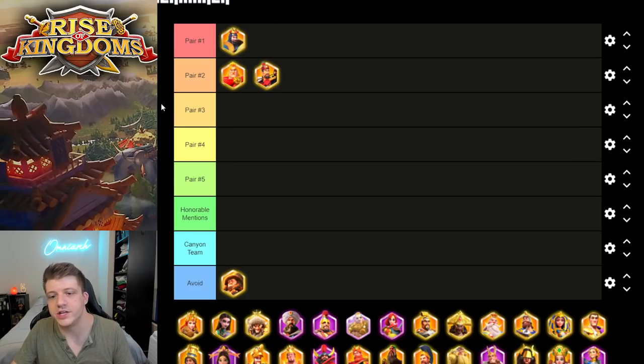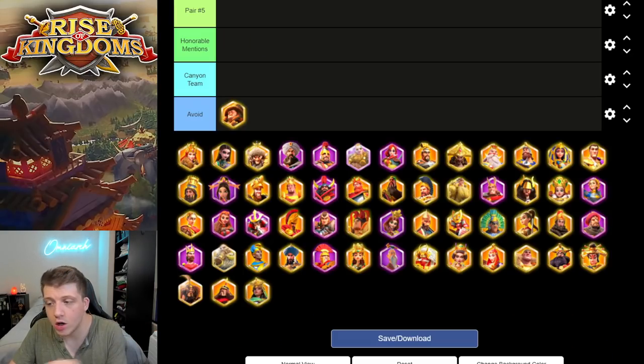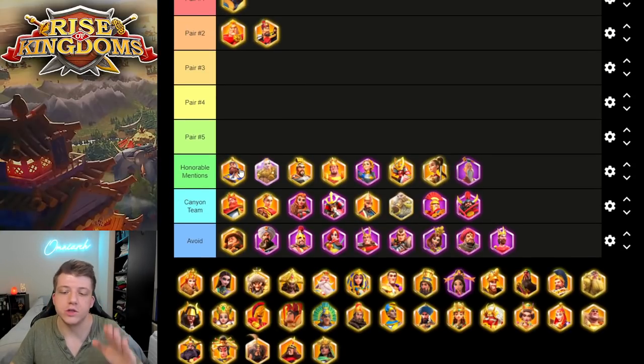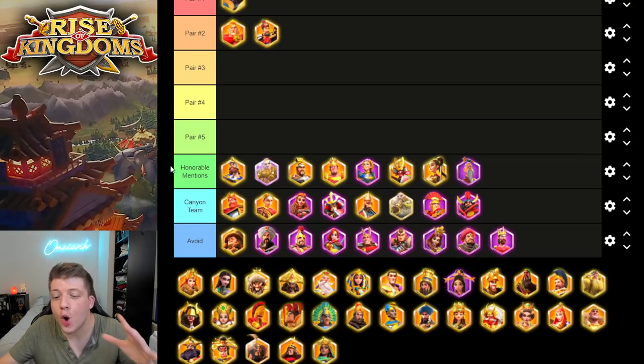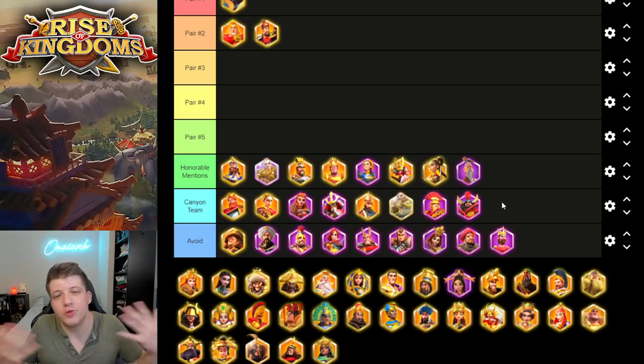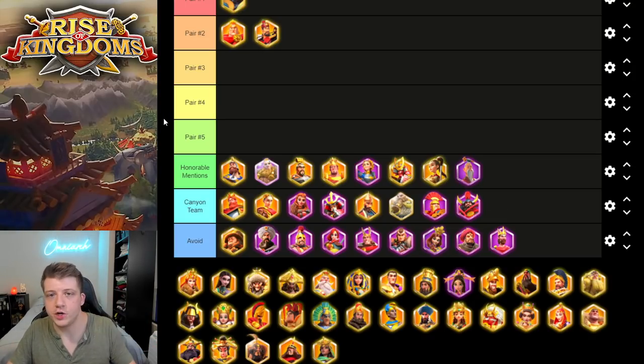While working on those three commanders, you'll also be getting a ton of other commanders from gold keys just by playing the game. The honorable mentions include Charles Martel — the most powerful gold key legendary commander in the game. After about one year you should hopefully have him around 5511, though it depends on RNG since Ragnar was added. You should also have expertise on virtually every epic commander, with the most usable being Bjorn, Joan of Arc, and Sun Tzu.